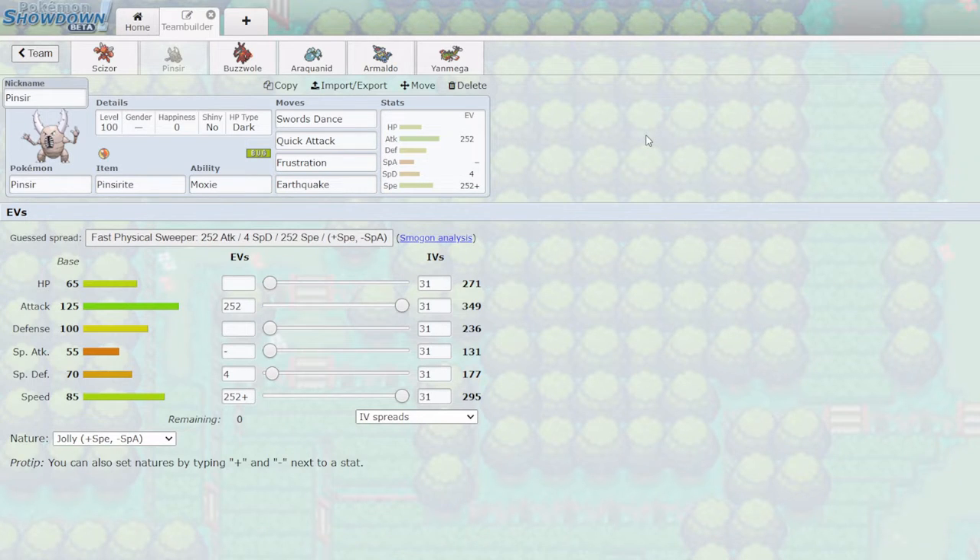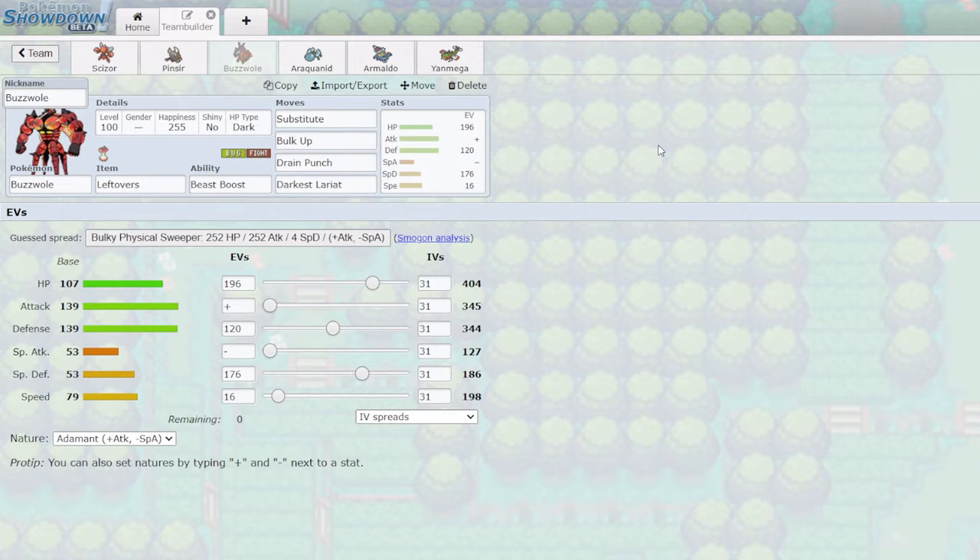Stat-wise we're going max Attack, max Speed, Jolly. Pinsir's Speed of base 85 doesn't look great on paper, but when it Mega Evolves it becomes a lot faster, which is very important to outspeed key threats. The Attack also gets boosted massively, and we have Swords Dance and Moxie to patch up our Attack if it's a little on the low side.